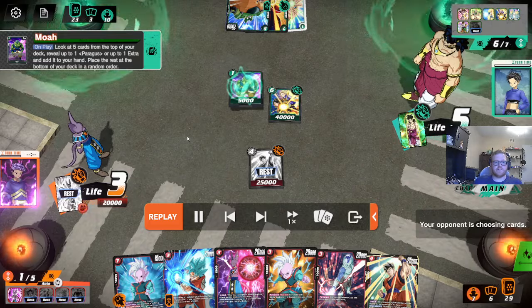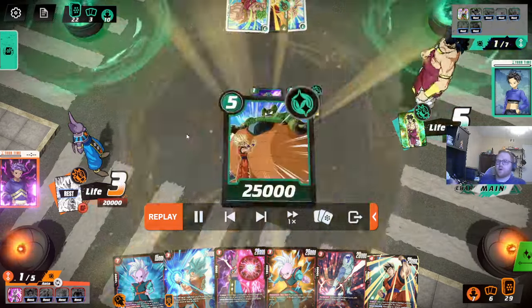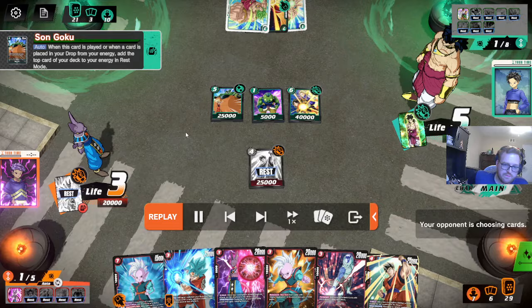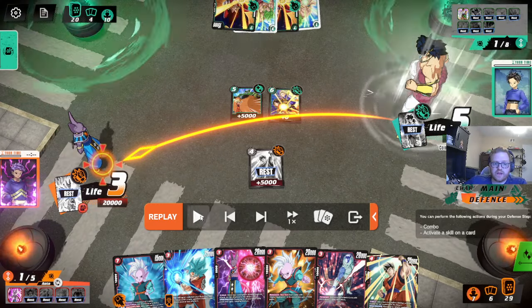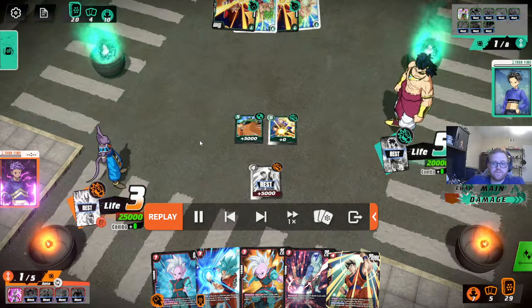Moa sucks. It's not going to do anything important here. All Moa does in the late game is bottom-deck Broly. I don't like Moa as a card. Your opponent's hand sucks. If your opponent had another big drop this turn, then this Beerus would just auto-lose. So it's kind of lucky that they didn't.